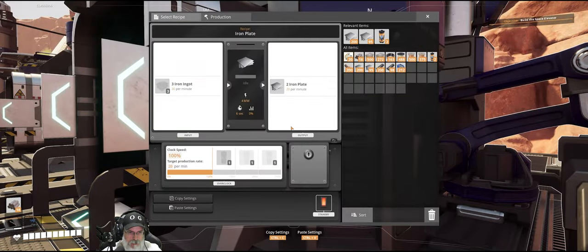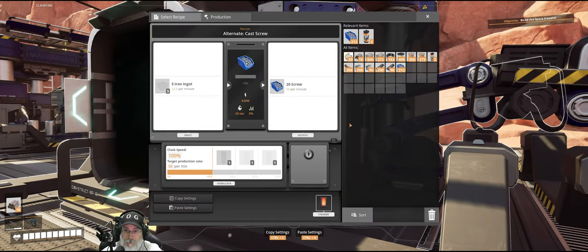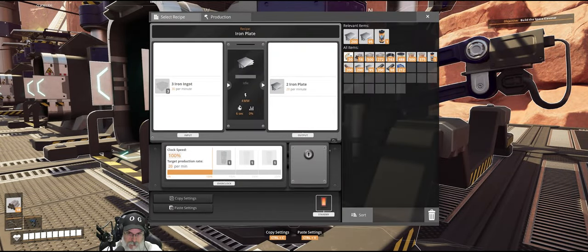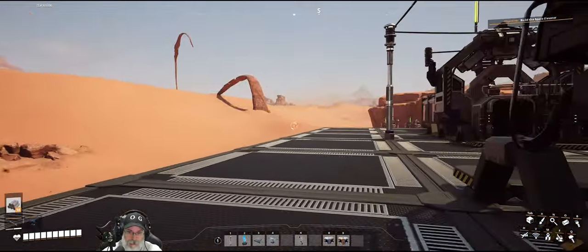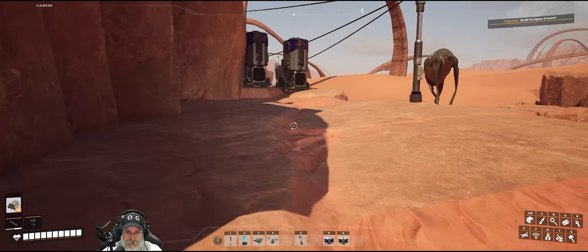So we got these guys set up — we just need to get their ingots going. You're going to consume 10 and 12 — that's 22.5 ingots — leaving us 37.5 left from what's coming over there. You need 30 plates and you're producing 20. You need 60 screws and you're producing 50. If we want to make life easy, we could overclock both of these machines and I think we'll do that. As long as hopefully we'll have enough iron without having to tap into the other node — but if we do, we have it available.